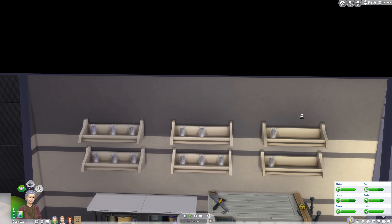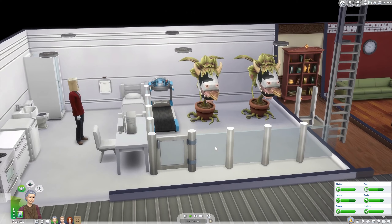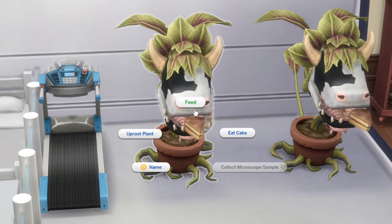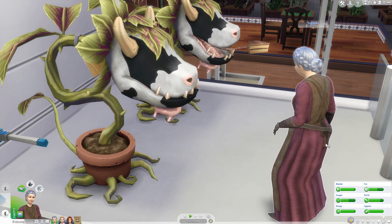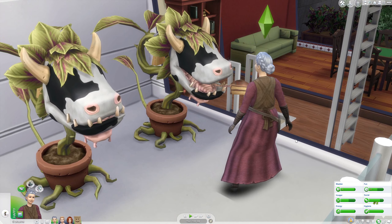Hello everyone. I have been collecting the Essence of Life, and now I have more than enough. So I think we should stop feeding loss to those cowplants. You might ask, how are we supposed to feed them? There is an option to do so — your Sim will feed the plant with this mysterious package. Since we do not know what it is, I think that we should answer the question by creating our own snacks.